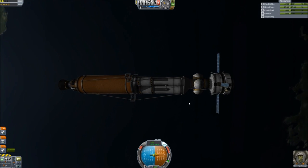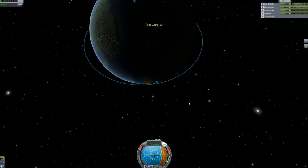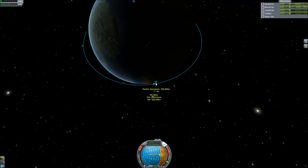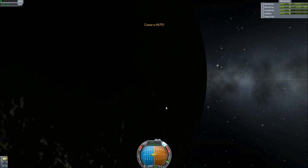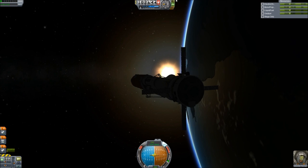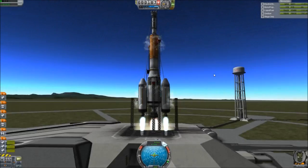Here we are with the core of the spacecraft. I built a new design using the large fuel tank and then I used two of the smaller liquid fuel boosters as booster rockets, which worked quite well. I do have a problem though — if you turn on your side and release the boosters, the main engine will often explode.